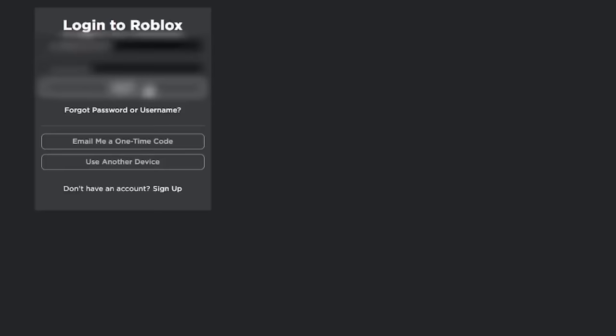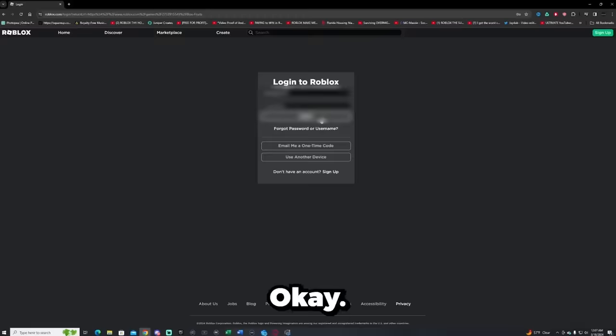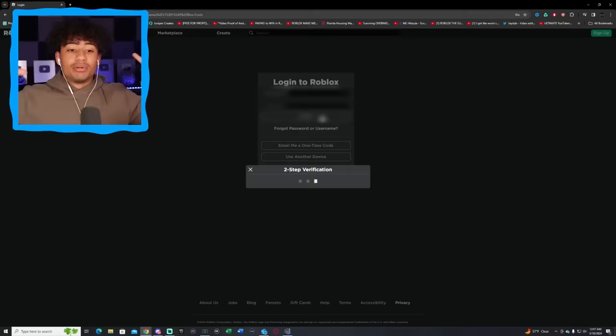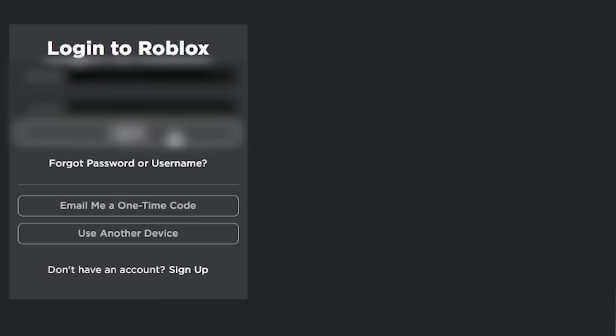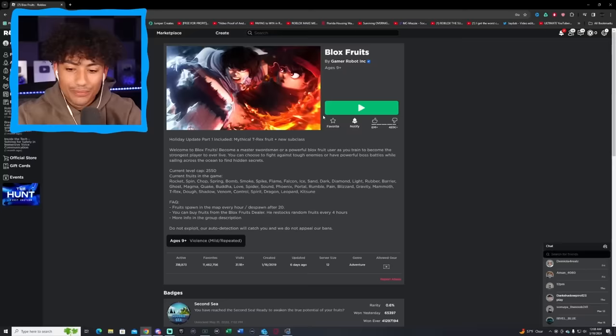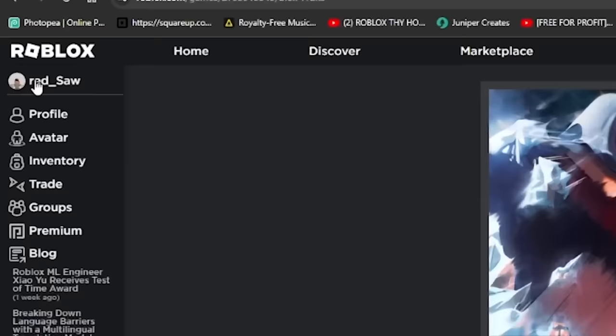We are now about to log into the next account — hopefully it works. 3, 2, 1, go. And of course, two-step verification. Hopefully this next account works. Wait, what is this? 'To approve or reject this message, open the Roblox app from a logged-in mobile device.' Yeah, we're not getting in this account. Please can this next account log in? And oh, let's go! We are in another account. His name is Red underscore Saw.